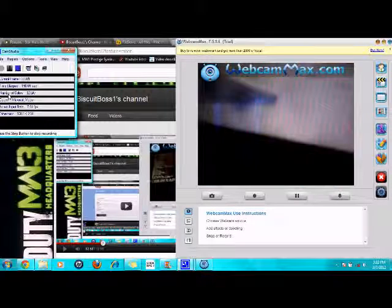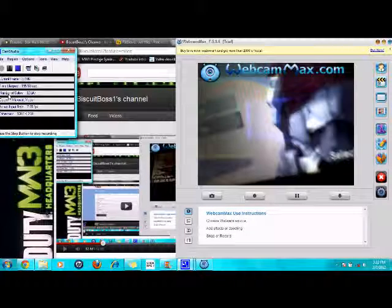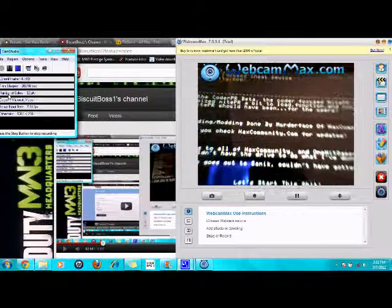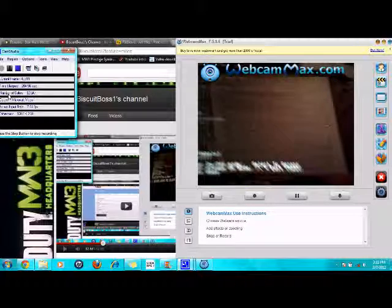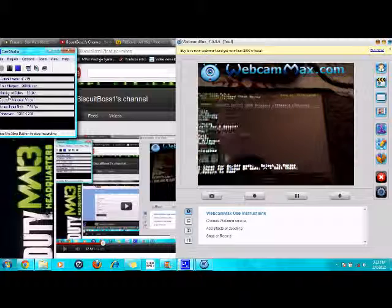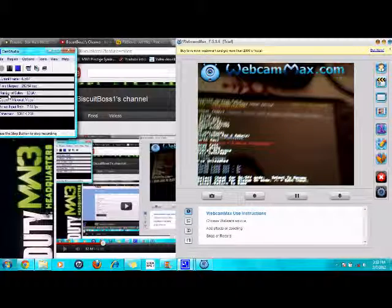Then you're going to want to press the Volume Plus and Minus buttons at the same time. I fail a couple times — okay, there — and then this menu should pop up. You're going to click Start, then select the cheat code you want. If they're white, they're activated; if they're gray, they're not activated.